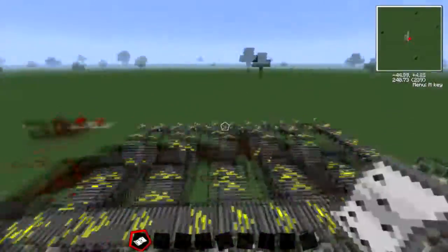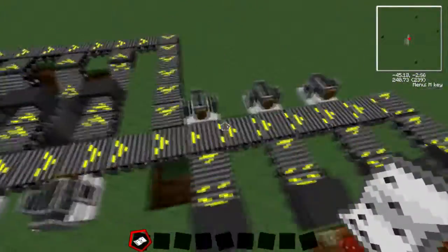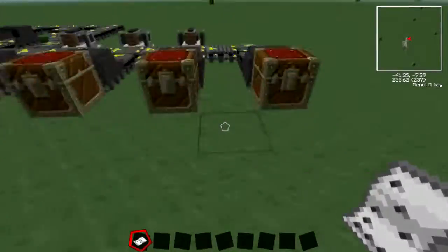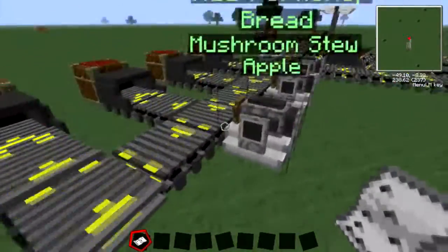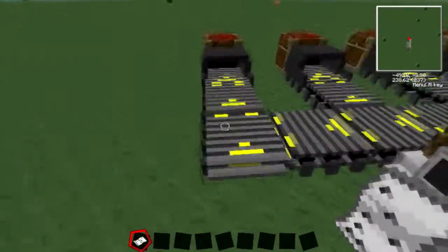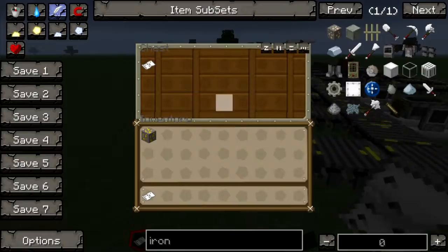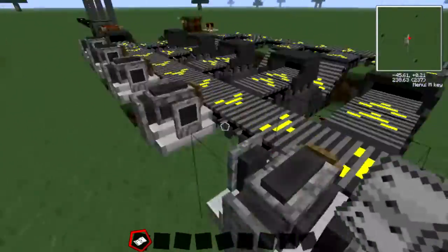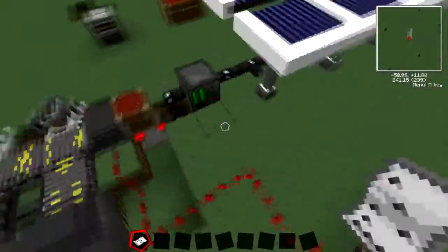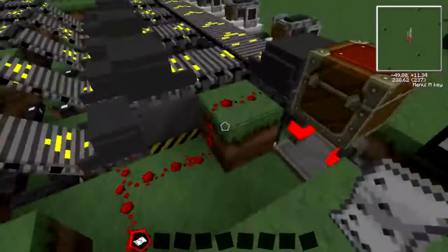Basically you drop items in and it does everything for you - it sorts them out. At the end we have a section with no rejector, so items automatically go on and get put into the miscellaneous chest, as I explained earlier.